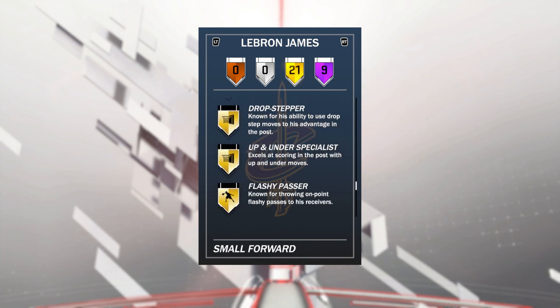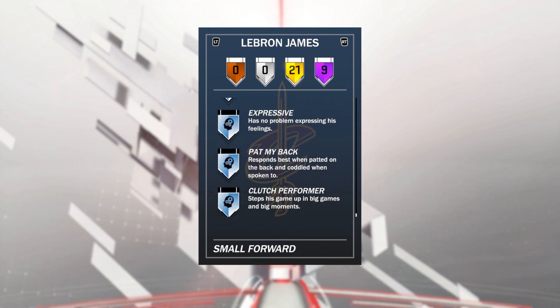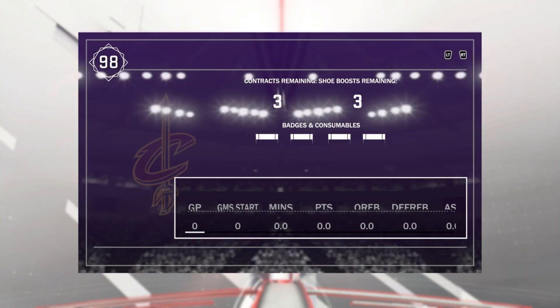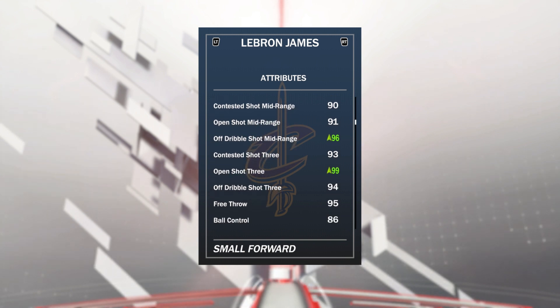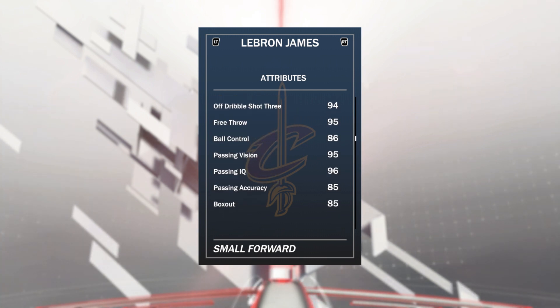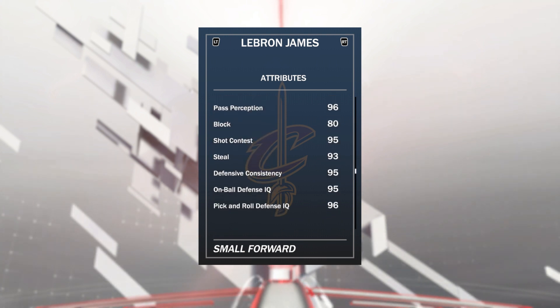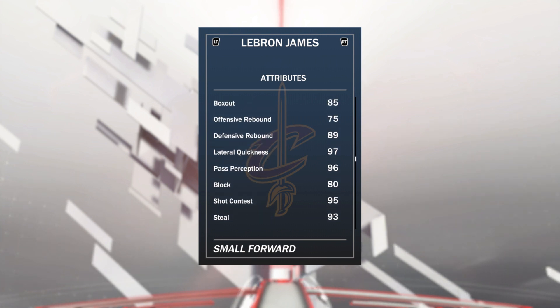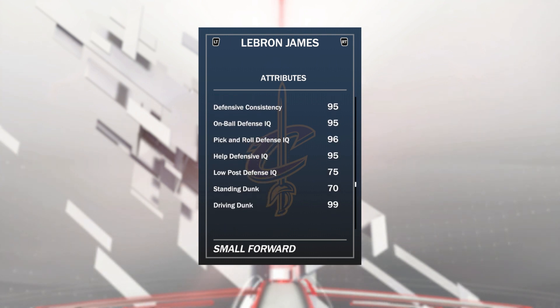He's 99 offensive and defensive overall obviously. I was about to say if he doesn't come with clutch performer that would be crazy. His open shot three is now 99, open shot mid 91, 86 ball control with speed boost, 95 free throw. It's the same stats-wise as his other 97 overall, except his block goes up to 80 and he does have Hall of Fame deep range, deadeye, and limitless range. He has got incredible, incredible stats.